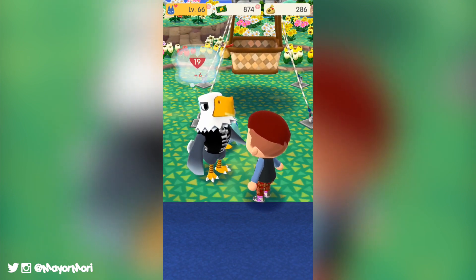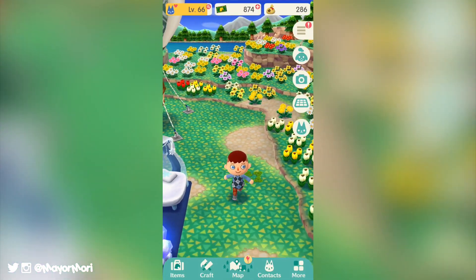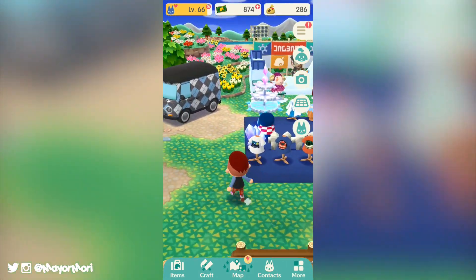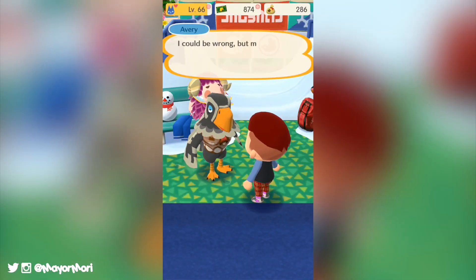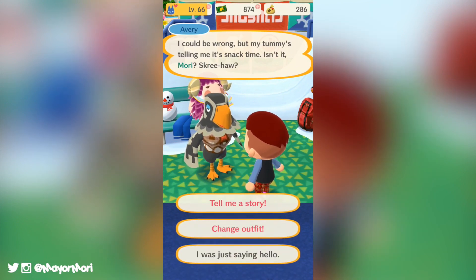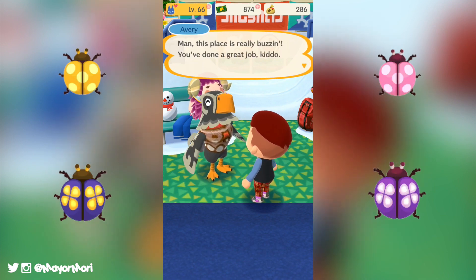With that said, we should all be pretty good at garden events by now and I don't think anyone will have a problem — I'm sure it's going to be super fun. Just make sure you have a bunch of active friends ready for the event and remember to always leave about four fully bloomed flowers so people can share their creatures with you, and of course don't forget to share your creatures with them. That way it'll be a lot easier for people to catch ladybugs and we can all start earning the awesome new spring floral furniture.